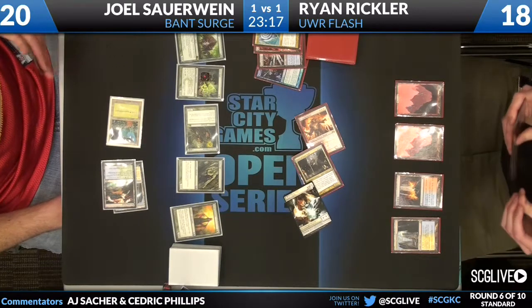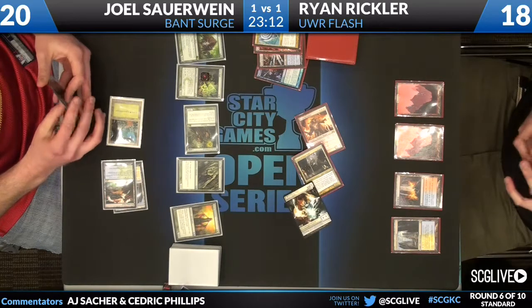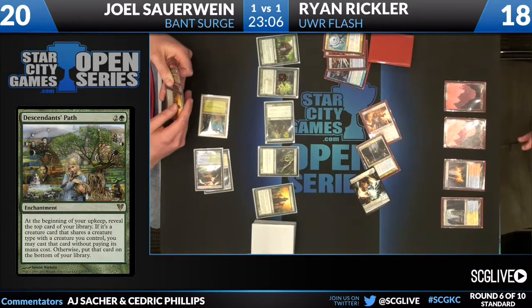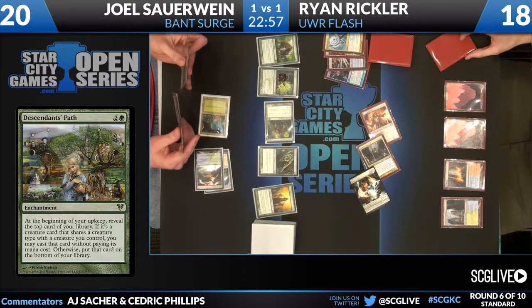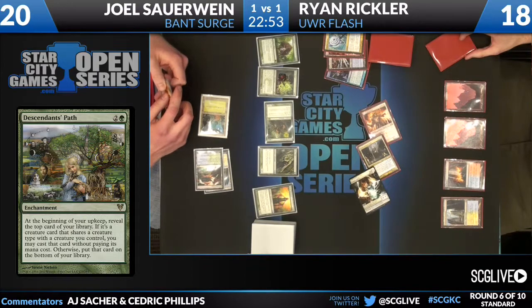Descendants Path is a card we'll bring up on screen so we don't have to guess, because it has a lot of text and I can't remember what it does. The other cards in his deck: Thragtusk, Gyre Sage, Arbor Elf, Elvish Visionary, Master of Biomancer, Elvish Archdruid, two copies of Roc's Faithbender, one Collective Blessing, two Criminal Memorial, one Garruk Primal Hunter, two Primal Surge, and four of Descendants Path.